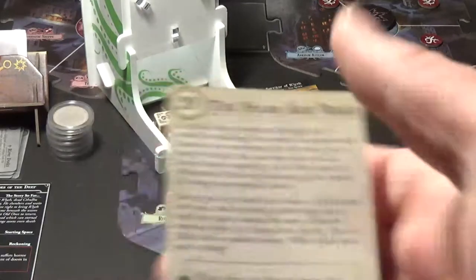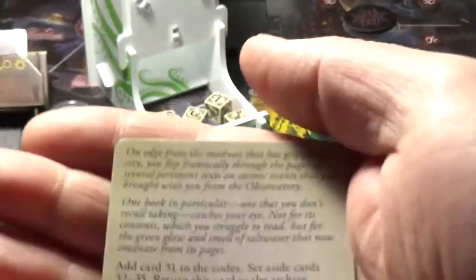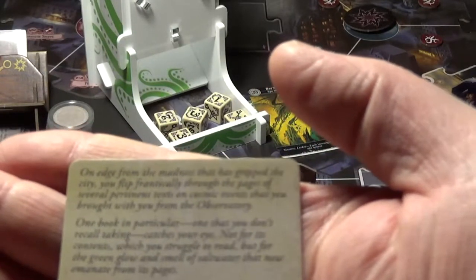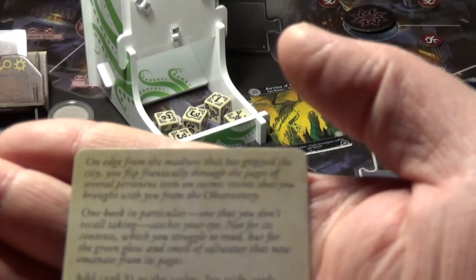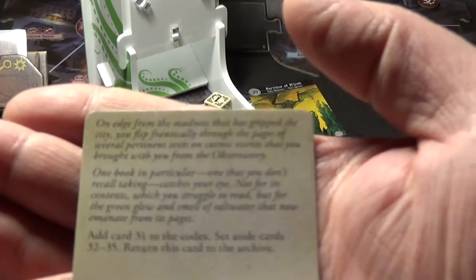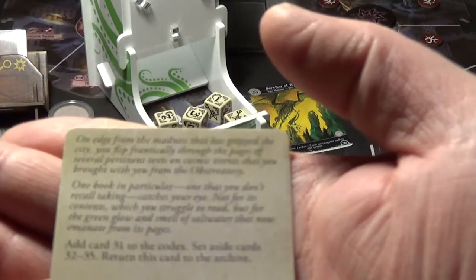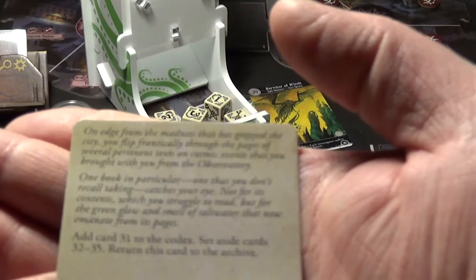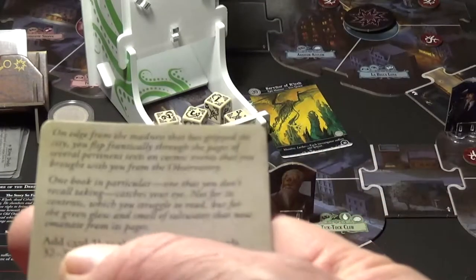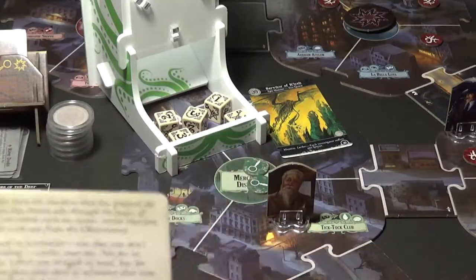He just about manages it, so he can put one clue on the scenario sheet and that will trigger the Stars Are Right. When there are three or more clues on the scenario sheet, flip this card. On edge from the madness that has gripped the city, you flip frantically through the pages of several pertinent texts on cosmic events that you brought with you from the observatory. One book in particular - one that you don't recall taking - catches your eye, not for its content but for the green glow and smell of salt water that now emanate from its pages. You add card 31 to the codex, set aside 32 to 35, and return this card to the archive.